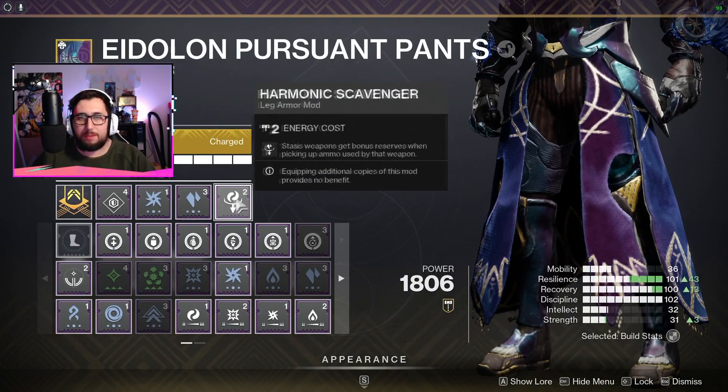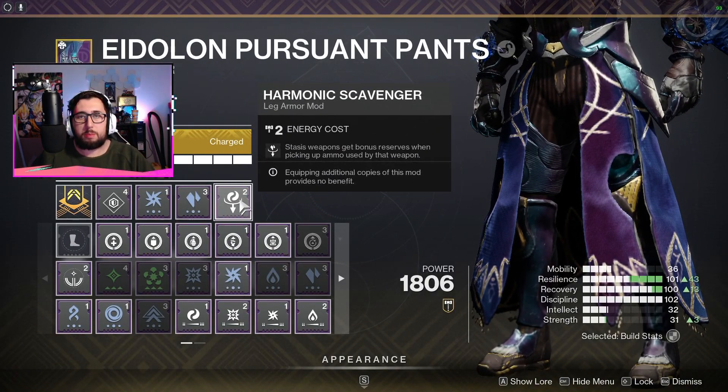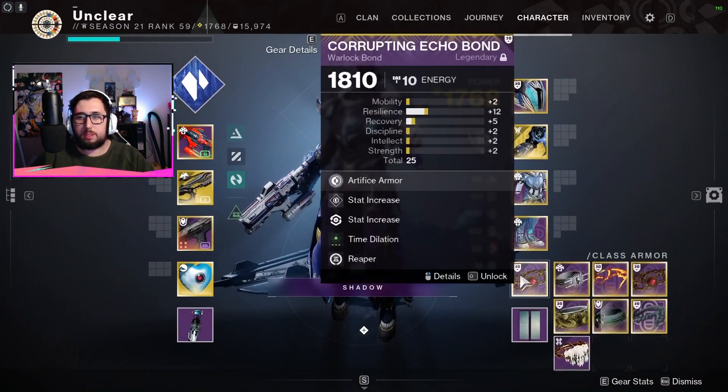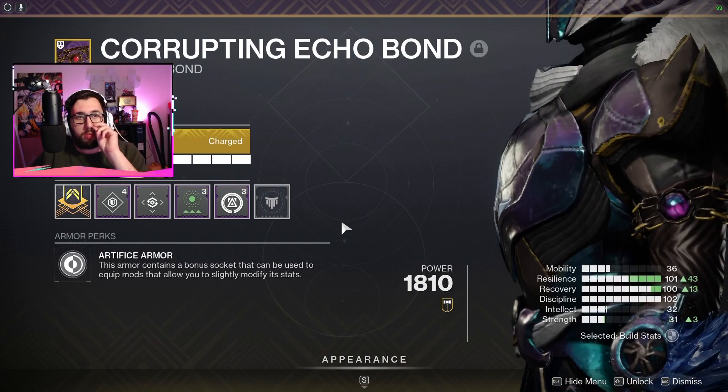For leg armor we've got Arc Weapon Surge and Stasis Surge, along with Harmonic Scavenger — so your weapons get ammo preserved when picking up ammo used by those weapon types. This just gets us a bit more ammo since we're running Stasis weapons.